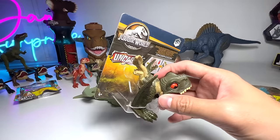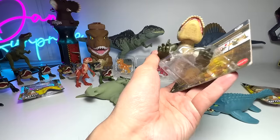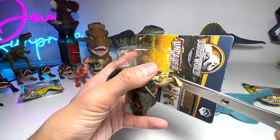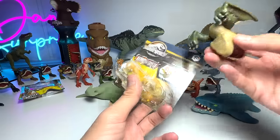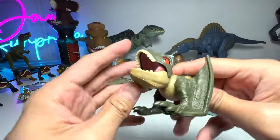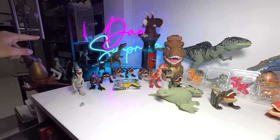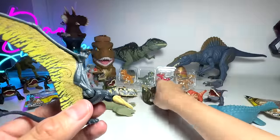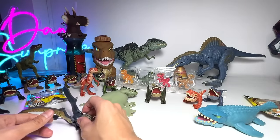Let's open the next latest one, which is the Dimorphodon. This one is hard to open — extremely hard to cut. Got it out. It's a Dimorphodon — the latest Dimorphodon, very, very cool. I've brought a Dimorphodon figure which I think is the closest to the colors of this. I can't remember whether this is from Camp Cretaceous, but this is the closest one I can find. Of course, the green is actually very, very different.